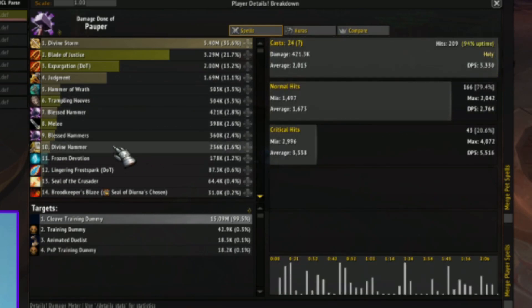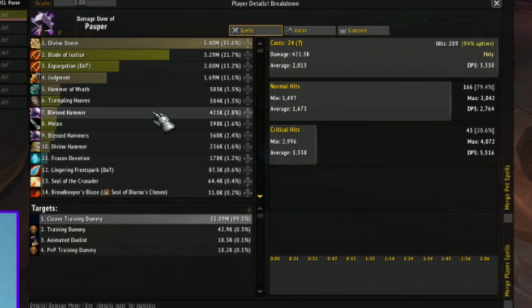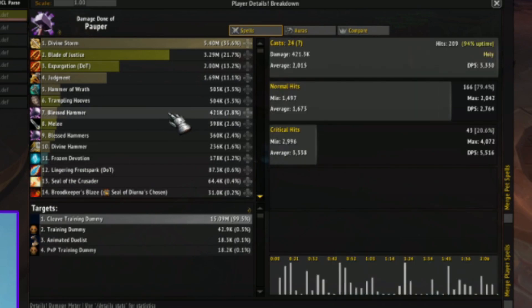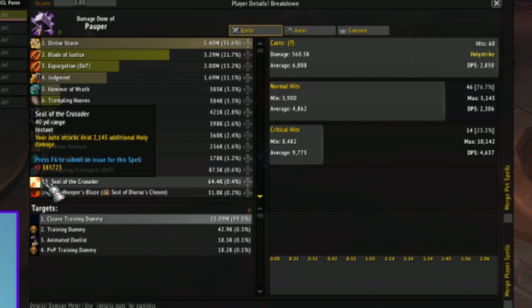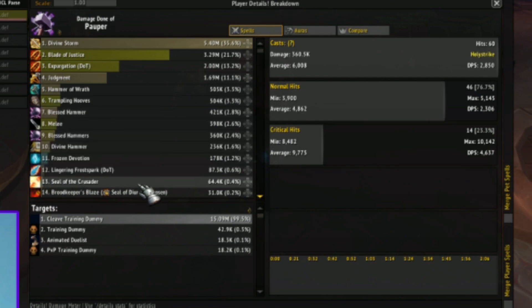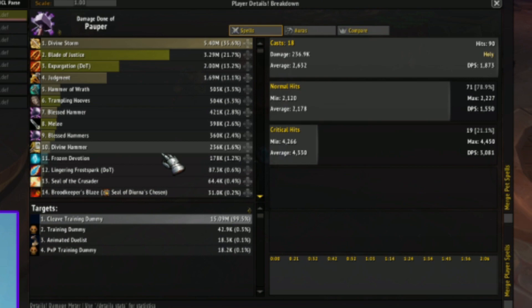There are two kinds of Blessed Hammers: the Holy Damage one is the button you're actually pressing, and then Blessed Hammers (Holy Strike) is the one proccing off Hammers of Wrath when they crit — and Hammer of Wrath automatically crits. You can also see we're getting Seal of the Crusader; since we don't have Crusading Strikes, the damage actually appears on the damage meter. Divine Hammer as well — it's just not doing it. I was having trouble finding the correct button to press; I probably hit Blessed Hammers some of the time when I should have hit Divine Hammer.